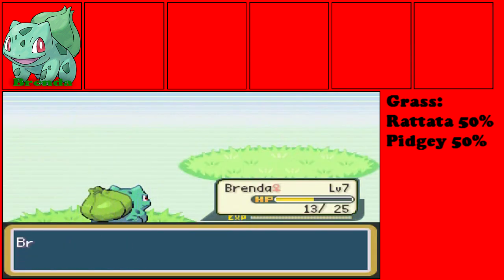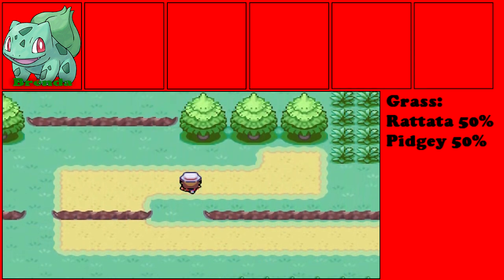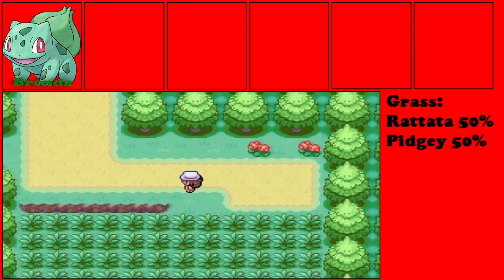There's always at least one of those guys in every Pokemon game that gives you a free one. After battling that wild Pidgey, Bulbasaur levels up to level 7 and learns Leech Seed — that is a really good move, which I will take advantage of eventually, just not right now.